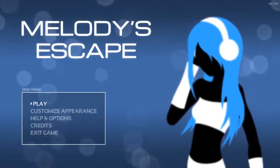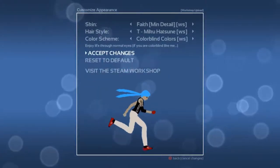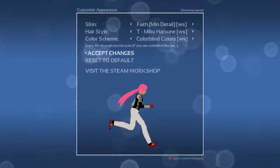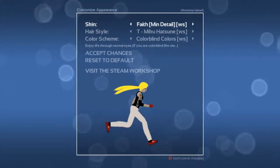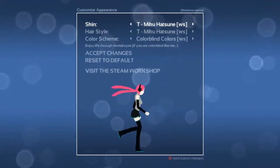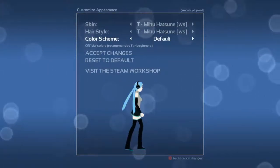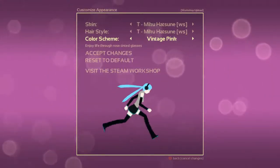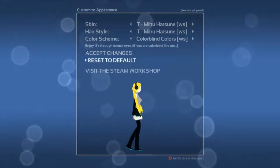One thing I want to point out right away is that you can customize your appearance with stuff that comes from the workshop. Right now I have Hatsune Miku hair and Faith from Mirror's Edge as my costume. I can change that to other things, like having all of Hatsune Miku's outfit. I can use colorblind colors, default colors, or pink tinted colors, and those change the colors that show up in the game.